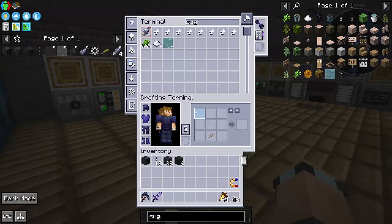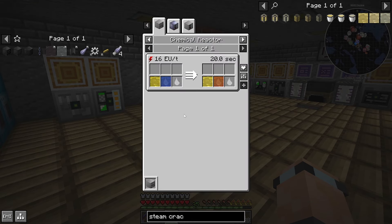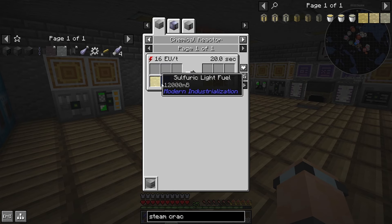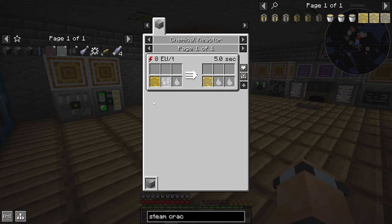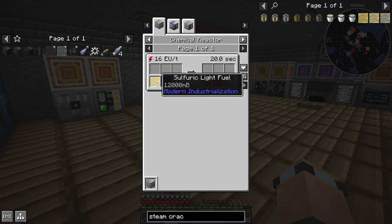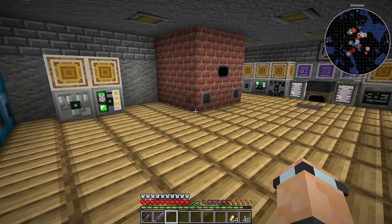What was that - steam cracked light fuel. So light fuel comes from steam cracked heavy fuel, or sulfuric light fuel. How do you make heavy fuel? The light fuel comes from sulfuric light fuel, which comes from crude oil which we're going to get from our shale oil or whatever it's called.